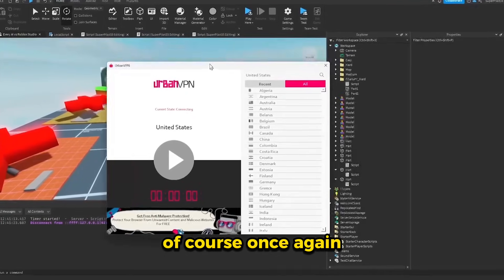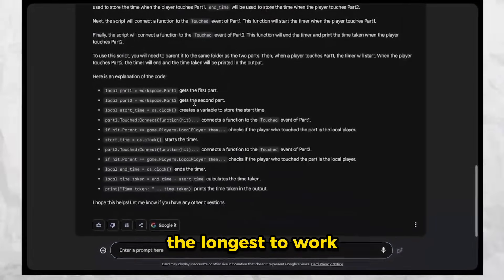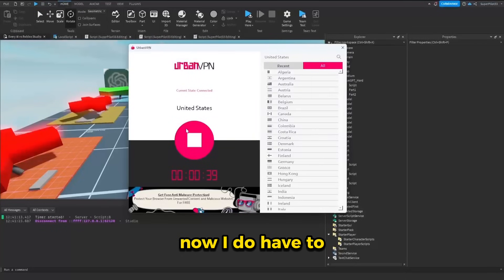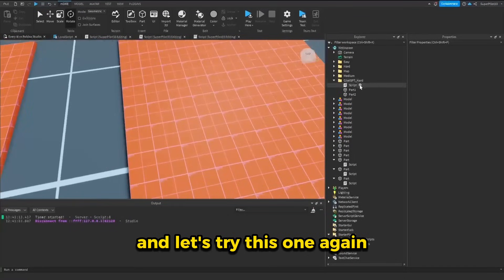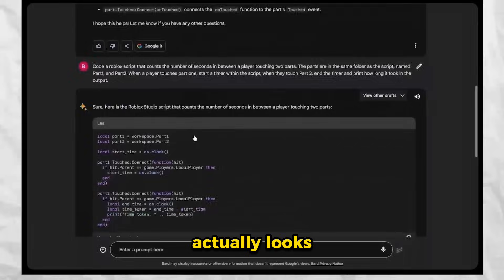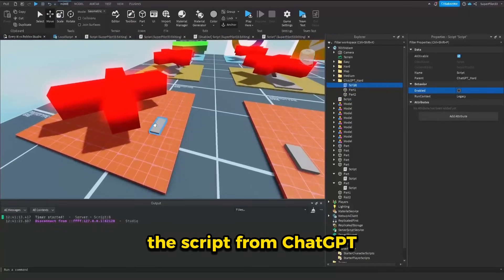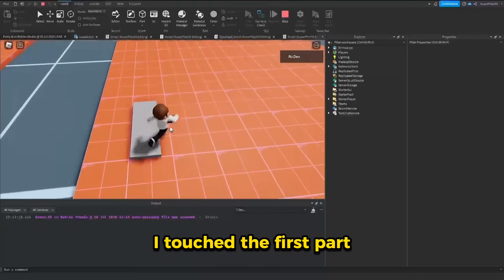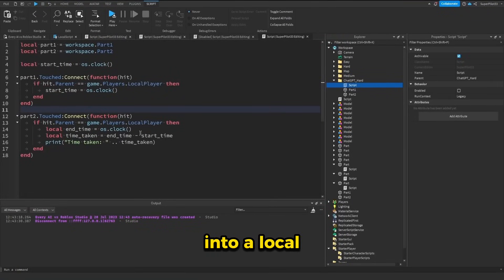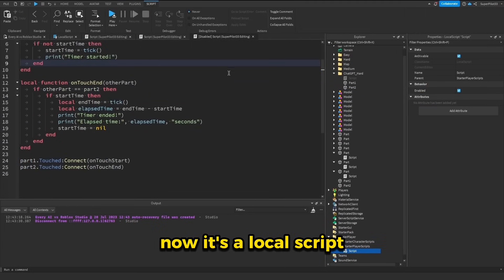Now it's Google's turn again — we have to connect to the United States VPN. I pasted in the prompt, and it actually gave us a pretty good script. For some reason it thinks both parts are in the workspace again, but that's okay. Now I have to end the VPN or else Roblox Studio will crash. I'm going to duplicate both parts and drag them over — now we have part one and part two inside workspace. I pasted the code in. I touched the first part and waited, then the second — it did not print anything. So it looks like it's using a local script. I'm going to put this script in starter player scripts and convert it to a local script.